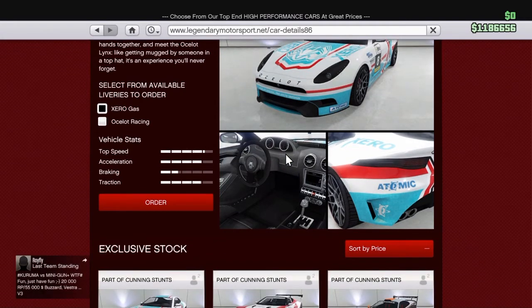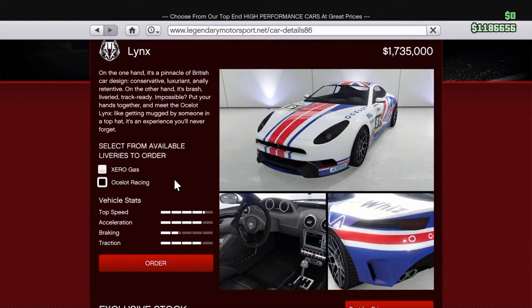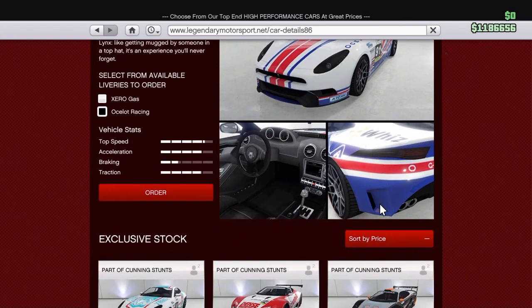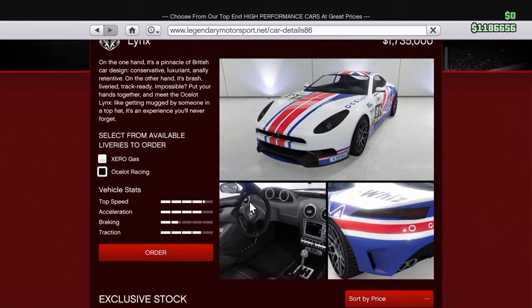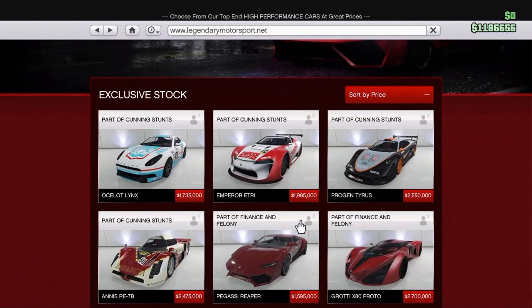Let's have a look at it anyway — it's a lovely looking car, and that's why I wanted it. I really like sports cars; I think they look really nice in this game. They really put the attention to detail into them. I love the lights in the back. The stats are pretty good as well — traction's great, speed. I have heard it is going to be the fastest sports car, but not by that much. It does come in two colours: Yasser X0 Gas and Antelot Racing, which is personally the one I like. But still — 1.735 million — that is a kick in the teeth.